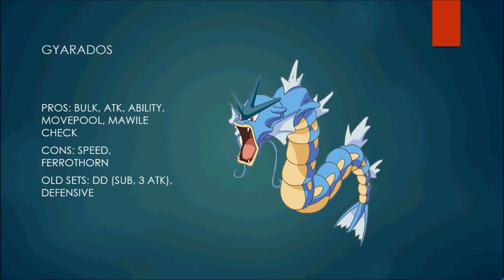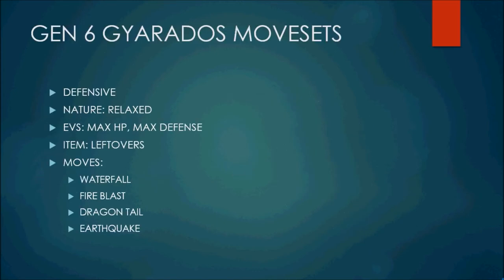For next generation, because Gyarados is such a good Mega Mawile check, I've come up with a defensive Gyarados set. This set runs a Relaxed nature — you want to keep your special attack intact. Normally you'd run Impish, but that lowers special attack, and Gyarados doesn't really need its speed anyway. EVs are max HP, max defense, item is Leftovers. Moves are Waterfall, Fire Blast, Dragon Tail, and Earthquake. With Intimidate, that's going to boost your defense even more — you can counter physical dragons, Fire Blast for Skarmory and Ferrothorn, Dragon Tail to get rid of set-up Pokémon, and Earthquake to hit Mega Mawile.